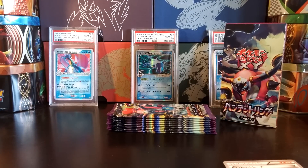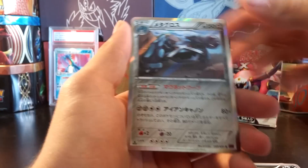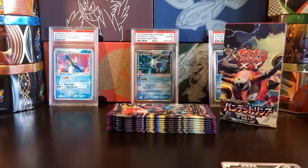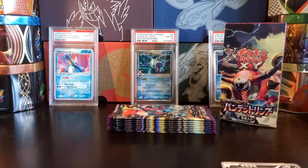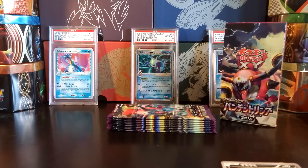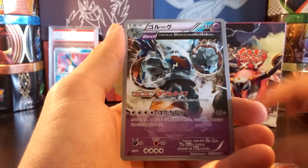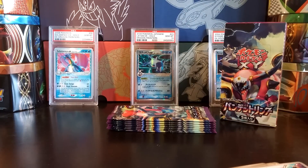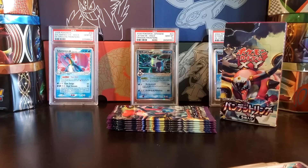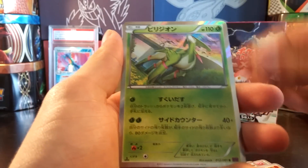Hoping to fit all seven booster box openings on my phone's memory so that I can immediately, after opening up all of these, do a PSA submission. As we pull a holo Metagross. I'm really happy I was able to complete the regular set. Not having to — I was kind of getting worried, getting down to three booster boxes left needing three more EX cards. But I got two that I needed in my last booster box — the Machamp and the Curum — and now with the Lugia in this one, I have completed the regular set.